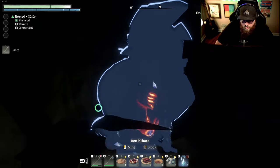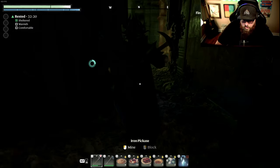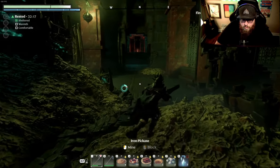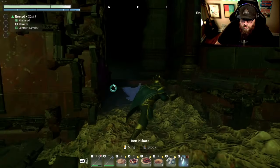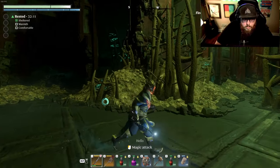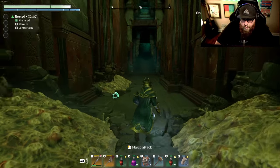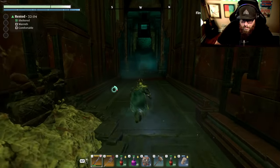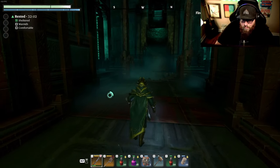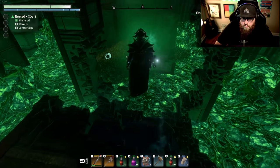Wisps of light are a huge help. In the second dungeon you find quite a few, but in the first level 10 dungeon you don't find very many. If you've got some, bring them with you. I used all of mine, but definitely bring those because they'll help you find the secret rooms a whole lot easier.